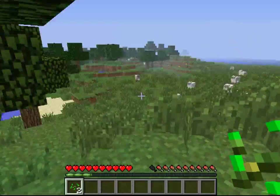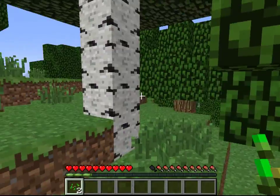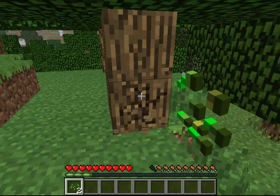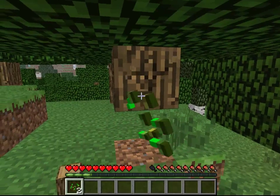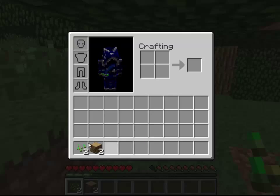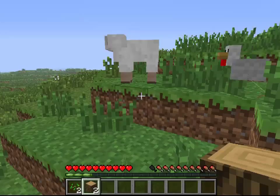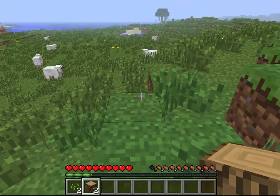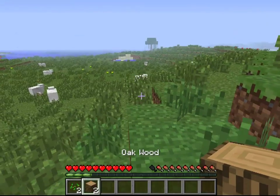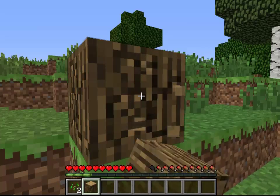Next we're going to go into some crafting. If you have some food on you and you're comfortable getting started, you're going to want to find a tree — any tree will do. This is a birch tree; we'll go with a regular oak tree. All you do is hold down left-click and you'll see it slowly pixelate out until it's destroyed, and you'll get the blocks for it. You can see them in the hotbar right down here. I now have oak wood. When you have a block in your hand, you can simply right-click and it'll place down exactly how the block looks.